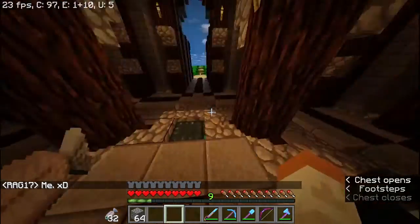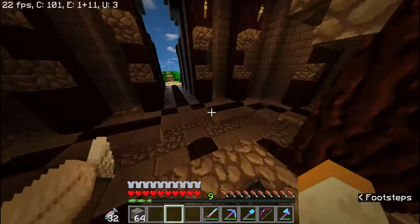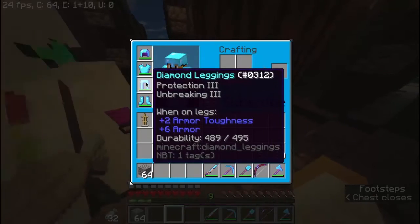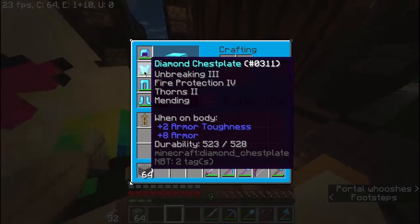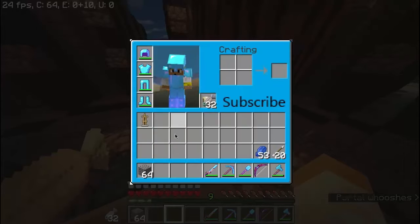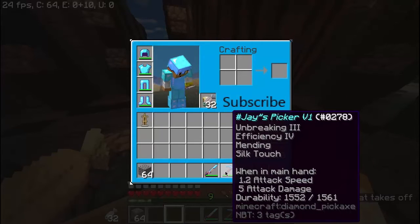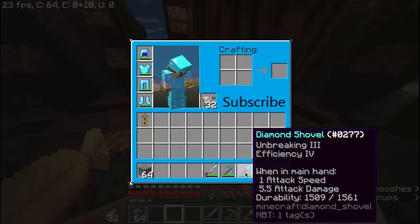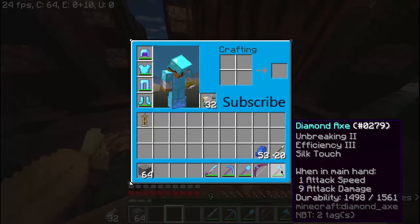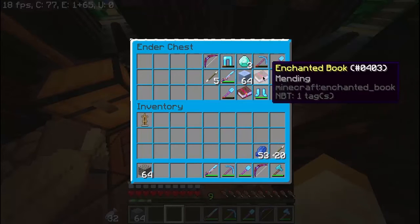I decided to end this episode with some shaders and nice scenery. This is my little trash chest where I drop stuff I don't need. For the last bit of the episode I want to go over my armor. I've got Protection 3, Unbreaking 3, Feather Falling 2, Depth Strider 3 diamond boots; basic leggings that I need to upgrade; a chestplate with Unbreaking 3, Fire Protection 4, Thorns 2, and Mending; and a helmet with Protection 4, Unbreaking 3, Respiration 3, Aqua Affinity, and Mending.